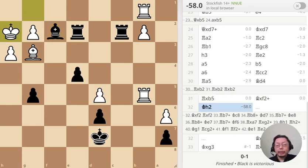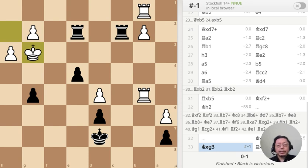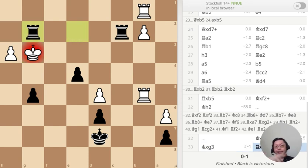This position however is the answer — puzzle number five — and this is not a drawn position. You can tell: this is minus 58. So the answer to this puzzle is this one over here — check, check, queen takes bishop, and it's mate. That's the answer to the last puzzle.